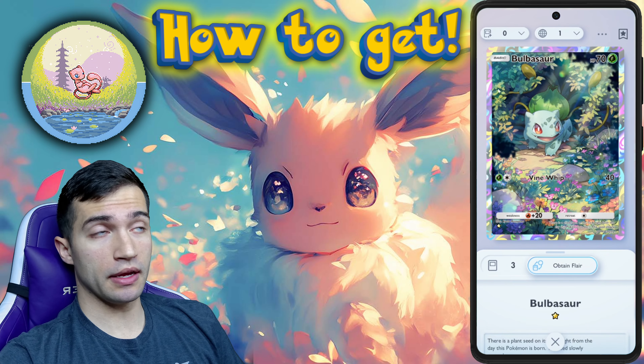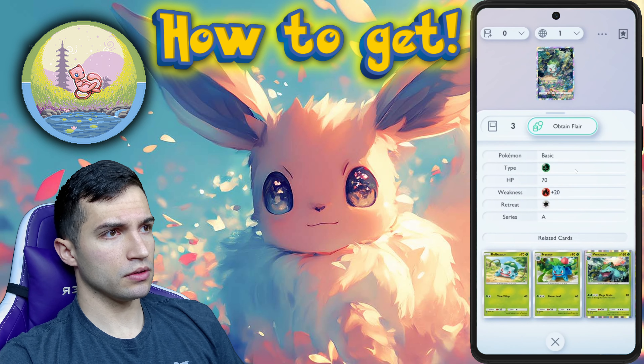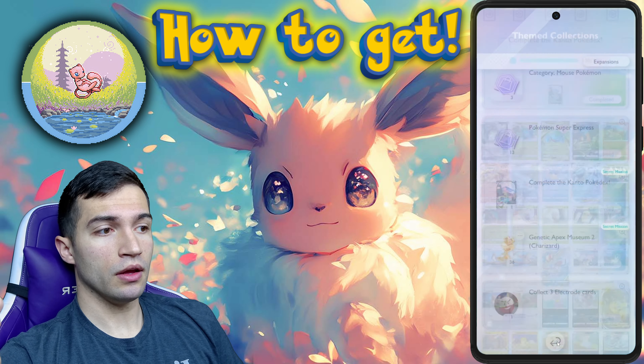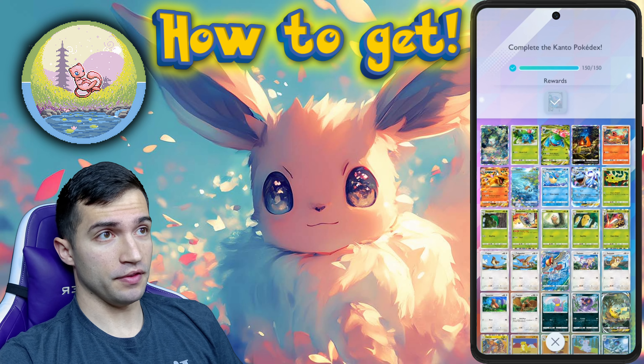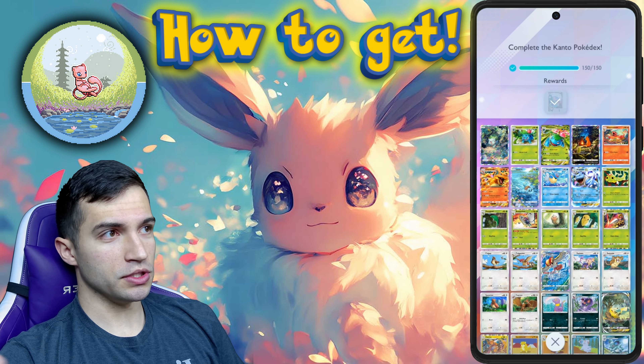Or if you don't have the shiny one and you have a different variant, that also counts. You just need a variant of that Pokemon — the first 150. It has the Bulbasaur, the Charmander, the Squirtle evolution chain, then it goes right into Caterpie.